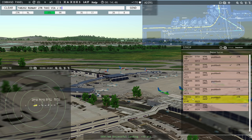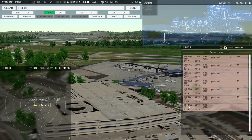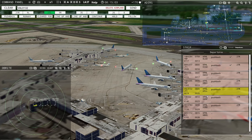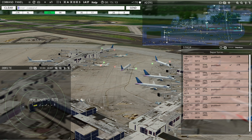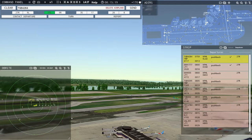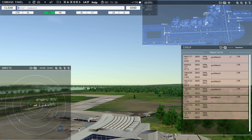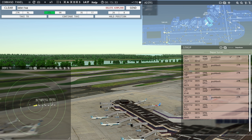Denali 1777, runway 27R, cleared for takeoff. Runway 27R cleared for takeoff, Denali 1777. Also important to note: the person controlling the runways — the local controller — would generally be a different person than the one controlling the taxiways, the ground controller. So basically you're working two different positions in this game. Globe 4395, continue taxi. Leslie 202, runway 27R taxi via Juliet Hotel, Leslie 202. Fieldair 2783, pushback approved, expect runway 27R. Ground 27R pushback approved. Fieldair 2783.